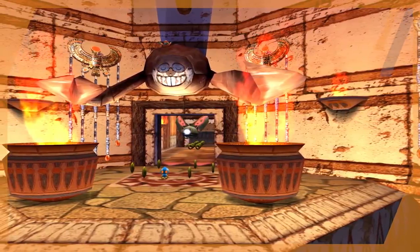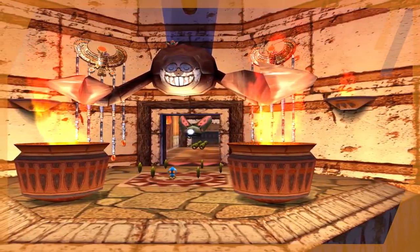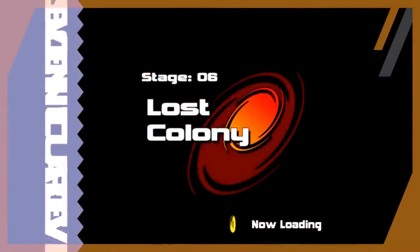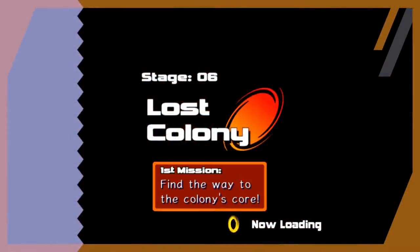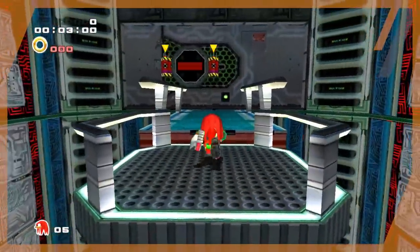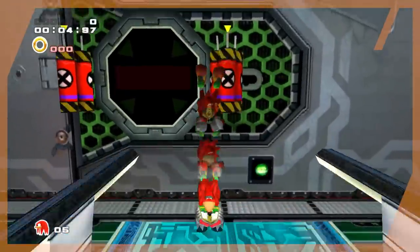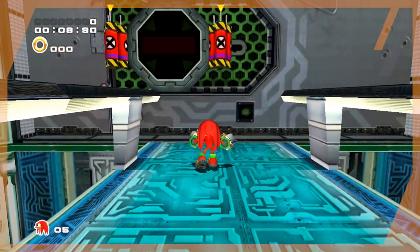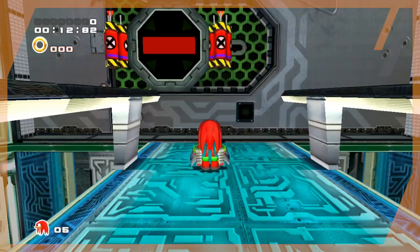Next up we have Eight Quarters, which is a Rouge stage. Knuckles can definitely clear it as the objectives are the same. With that we proceed to Lost Colony. Lost Colony is an interesting level because we once again have to turn to the depths of space. The doors within this area are blocked by dynamite packs that we normally need to target to open the doors, and even with an Omochao these cannot be destroyed. Without a way to destroy them, we can't move on.